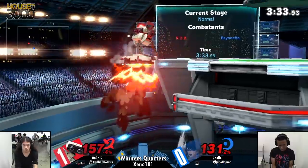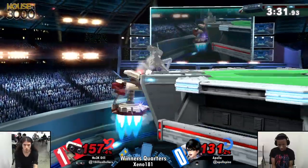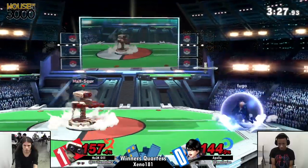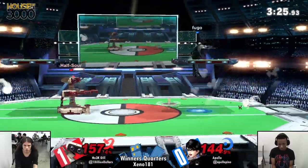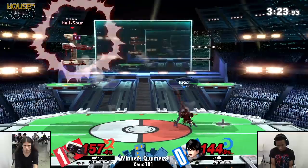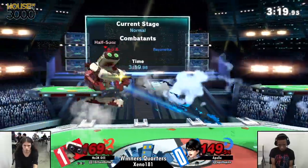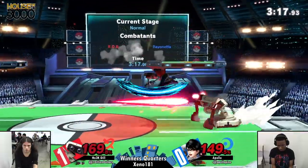He bat-withins and manages to get around it, tries to put on some pressure, then holds onto the air dodge — it helps him get back, but he's taken 144 and Dill is looking pretty healthy with an entire another stock to fall back on.